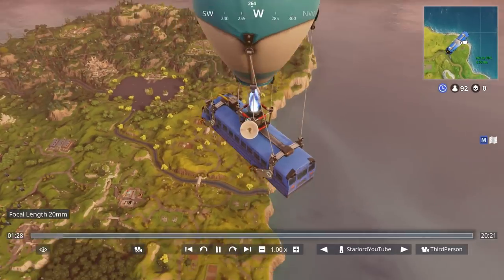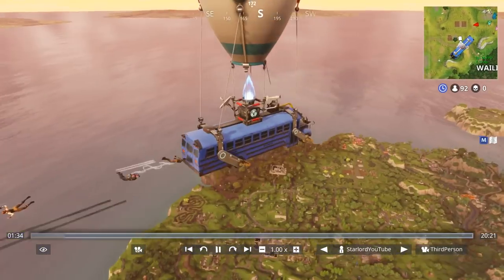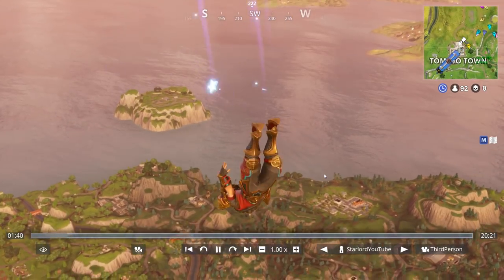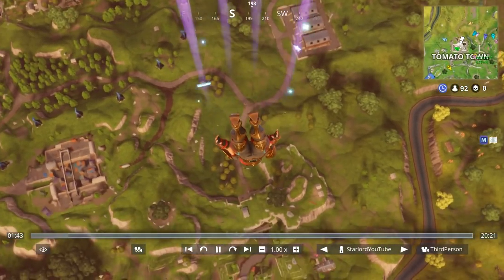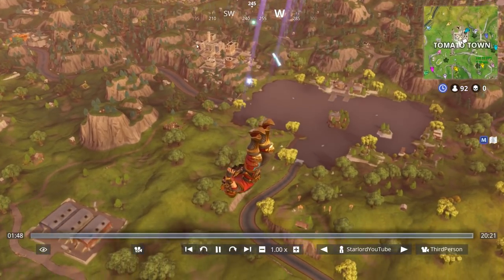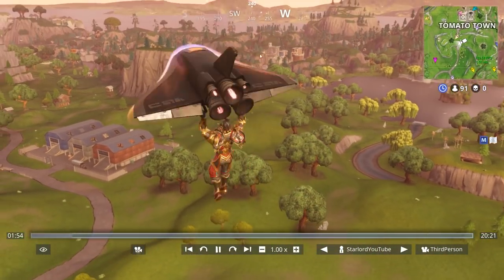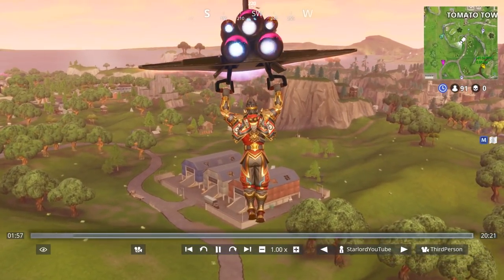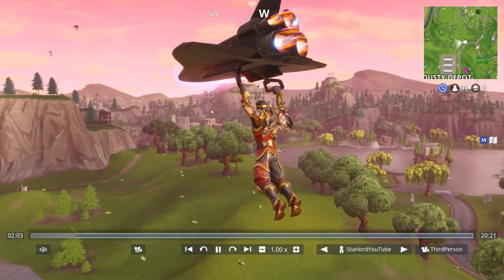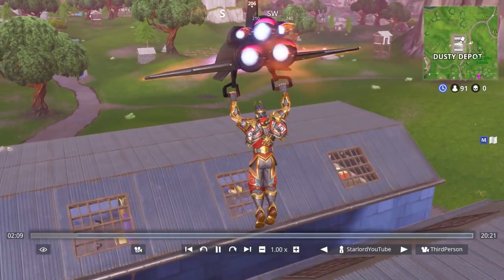I actually tried doing this before — I went around the whole outskirts of the map trying to see if there were any gaps in the water to get underneath and check for secrets, but unfortunately there were none. I also did a video the other day about a secret easter egg underneath Tilted Towers, where somebody took a screenshot of themselves underneath the map, which I thought was very interesting. So after showing you how to get under the map, we're going to check out Tilted Towers and see if there's any goodies underneath.